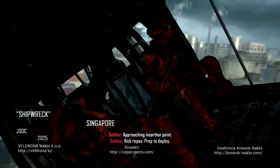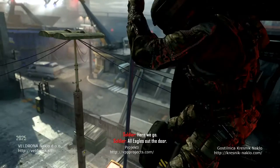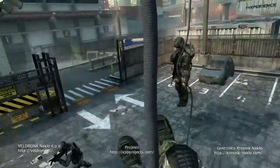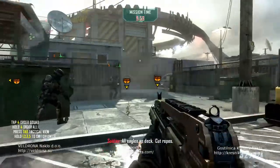Approaching insertion point. Kick ropes prepped and deployed. Here we go - all eagles out the door. Go, go, go! All eagles on deck, cut ropes. On my lead.